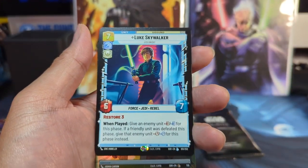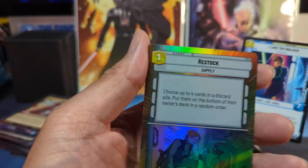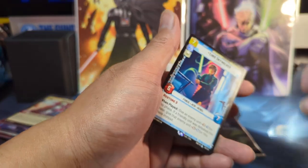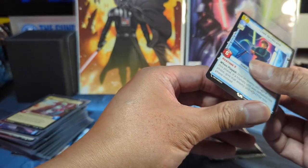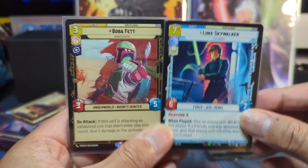Right on. Let me sleeve up this Luke. And Foil Hyperspace, Foil Restock. Not bad — I got Legendary Luke and Legendary Boba Fett just from showing up today and playing the tournament.